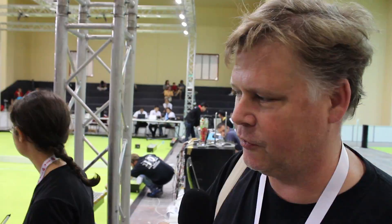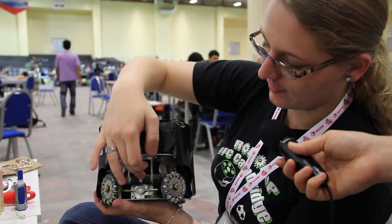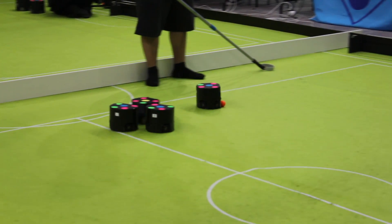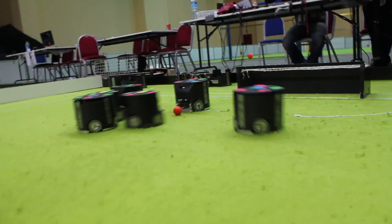The small-size robots also usually have two other important components on board. One is called a dribbler bar — a little cylinder that spins really fast, broken in the middle so it centers the ball. When it touches the soccer ball, it causes the ball to spin into the robot, giving the robot very positive control over the ball. There's also a kicker, which can launch the ball very quickly, and sometimes a chipper, which can kick the ball over other robots for 3D action.